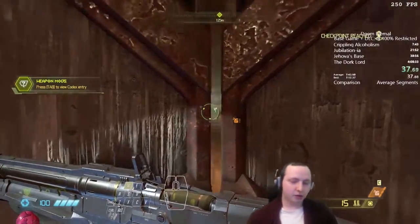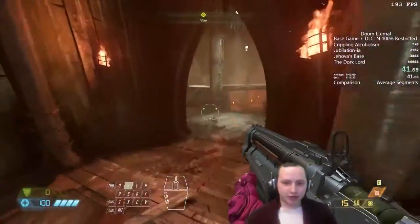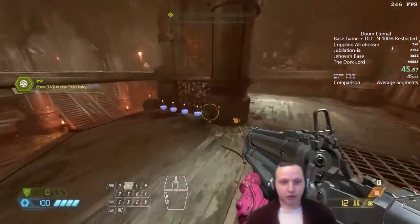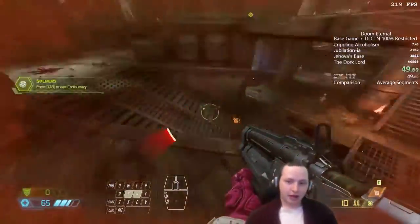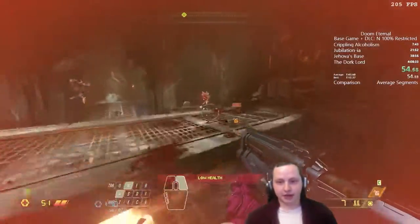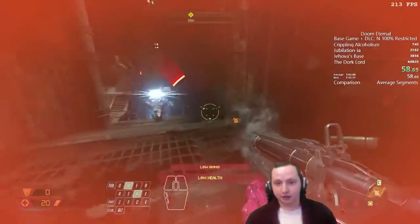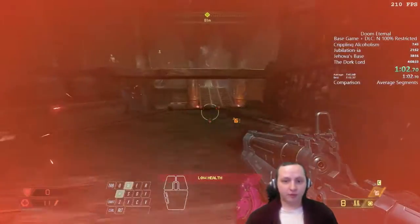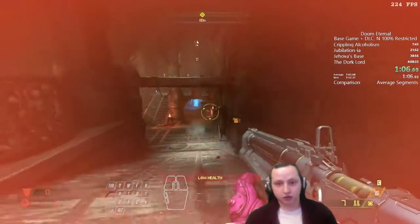I just did a few skips right there. We grab the chainsaw — I can chainsaw a demon to get some ammo back, because everyone knows demons have blood that is ammo. I did a trick called box skip which abuses hitboxes a little bit. We're in the first combat arena using our weapon mod for the shotgun: sticky grenades, which basically turns the shotgun into a grenade launcher.